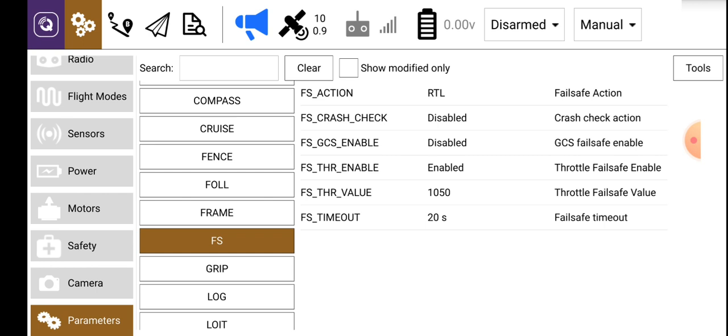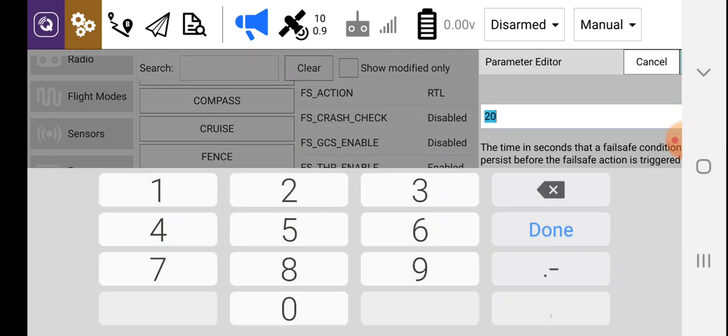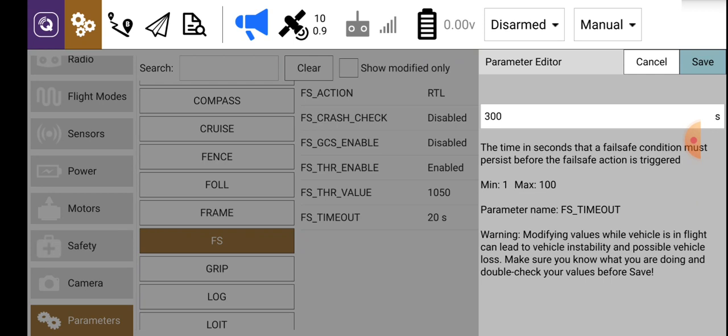Currently set — if you see that it's the last item — fail-safe timeout is set for 20 seconds. Click on that and change that to 300 seconds. Click on Done. Now, on the top right-hand corner, it says Save. Click Save. This will tell you that this timeout period is much longer than is normally used, but it's what we need to do.